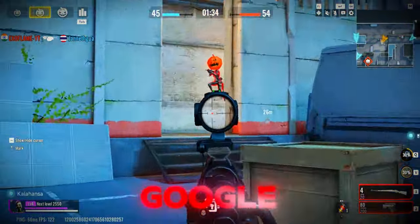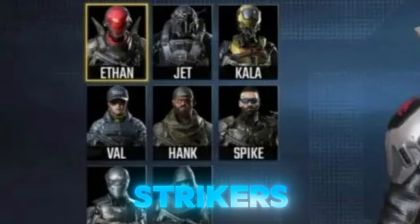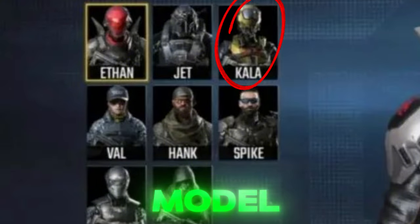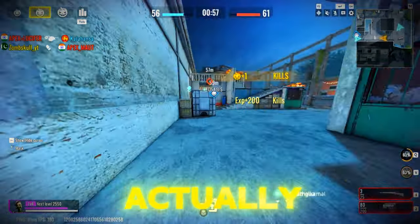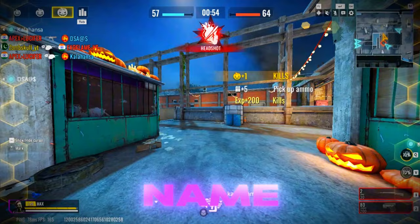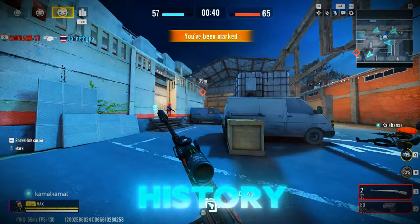Instead of finding old videos, I stumbled on a screenshot on Google. There was a group of strikers, and right there, Nova's old model was named Kala — which is actually the sniper's name now. It's confirmed: Kala really was Nova's old name. A little bit of Bloodstrike history for you.